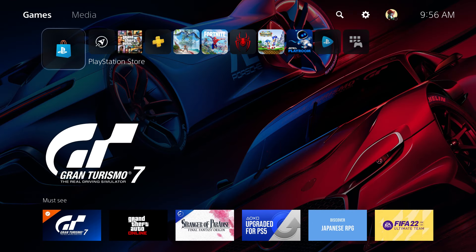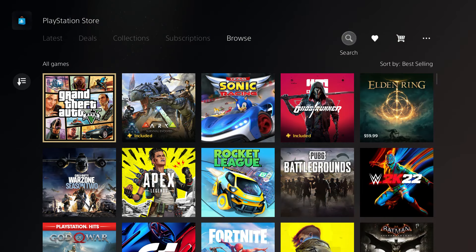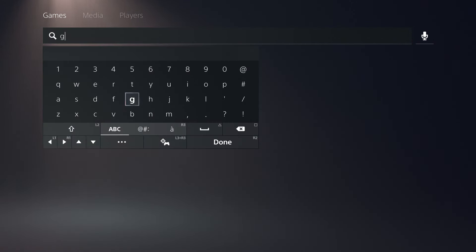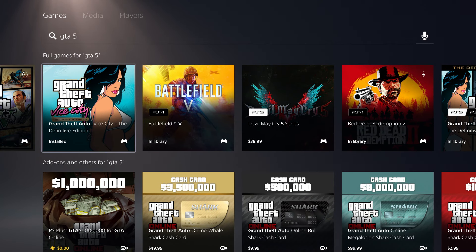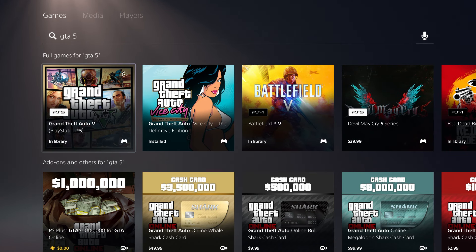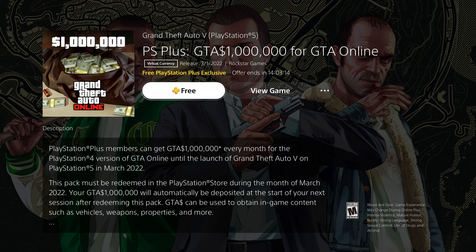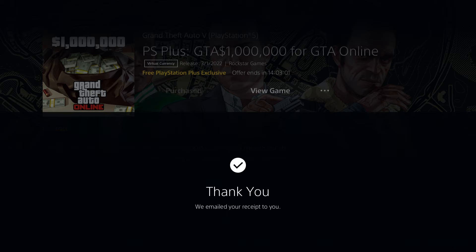Now go to the store, go to search, and type in GTA. Click on GTA 5. Then click on the one that says one million dollars — click on that one. You should buy it; you can confirm it and it won't cost you anything.